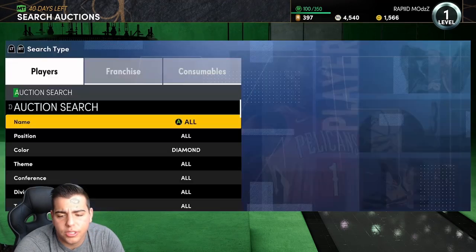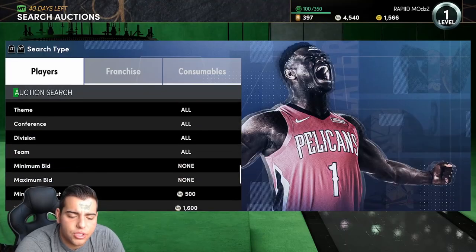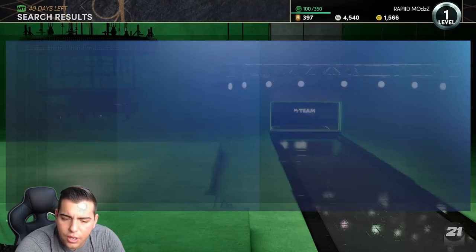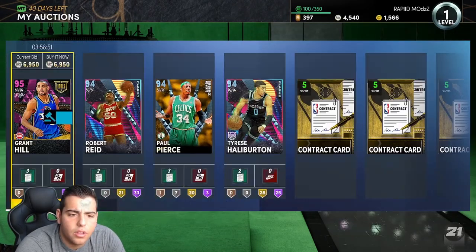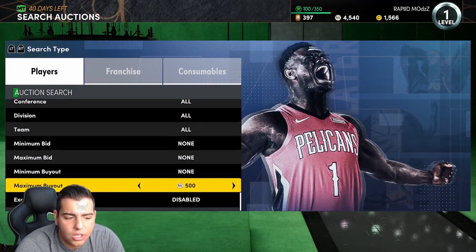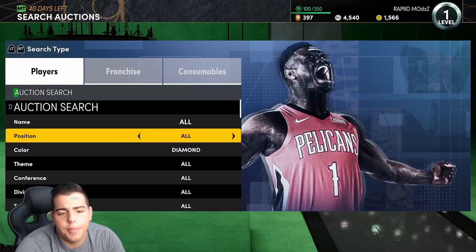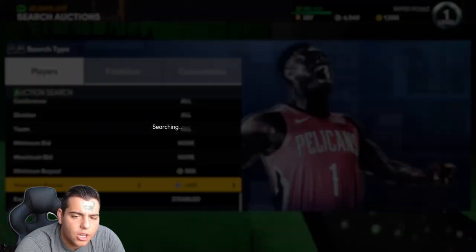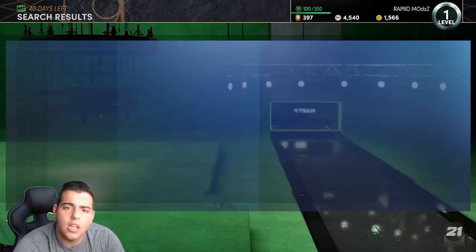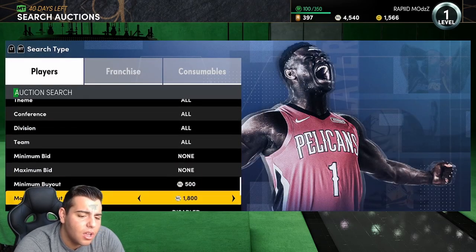Next up we got the diamond filter. The diamond filter is kind of flooded so it's hard, but it's still a very good filter. If you get a player over 1500 MT — or under 1500 since the quick sell is 1500 — you can literally just quick sell them. For the diamond snipe filter you do need to know pricing. All the new diamonds that came out you don't want to snipe those cards because they're super highly oversaturated, and that's just how you lose MT. Diamonds are just very saturated, so you kind of want to stay away from them.